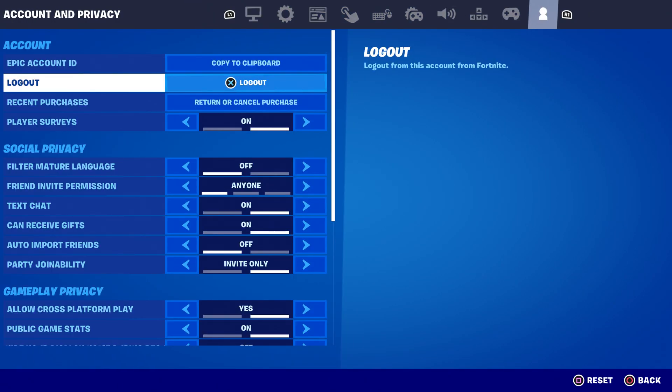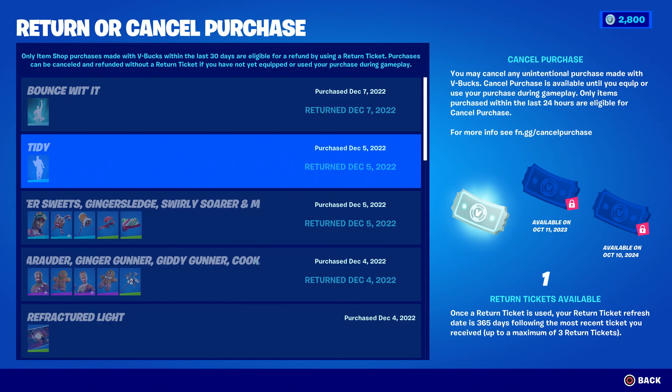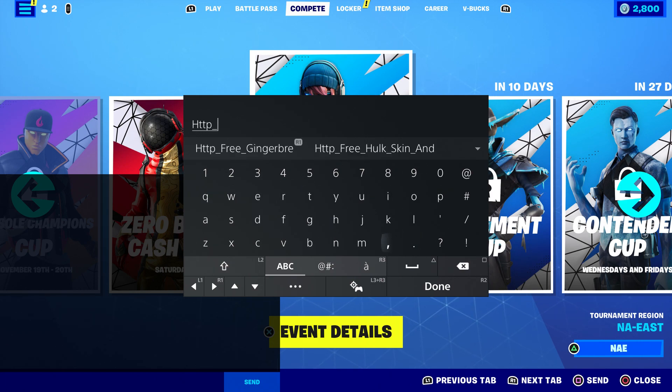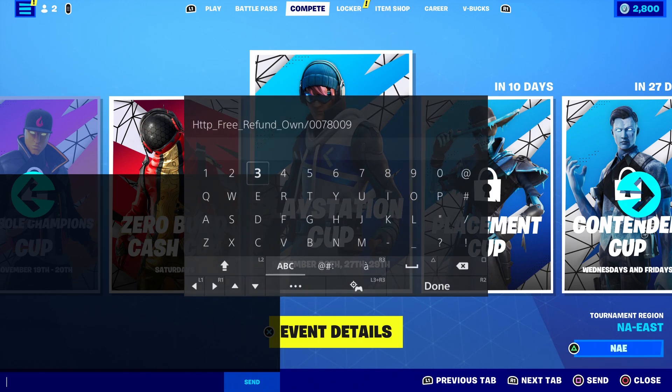What happened is that the refund ticket is now a problem. Some people are noticing they only have one refund ticket. You can actually get a second one for free by following these steps. All you have to do is type in: http underscore free underscore refund. I already entered it since I got one in the past. The full string is: http tp underscore free underscore refund underscore own dash zero zero seven eight eight zero zero nine.